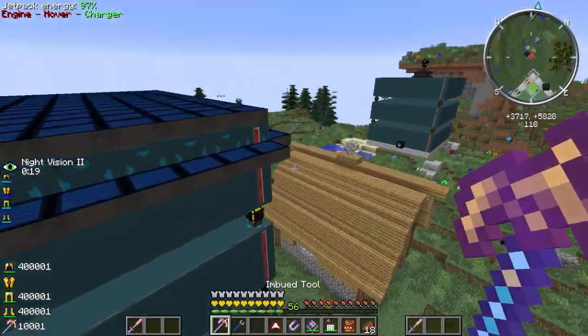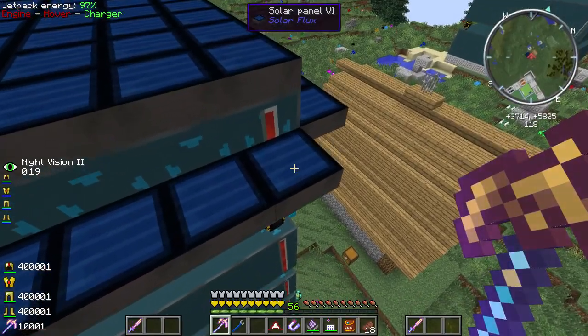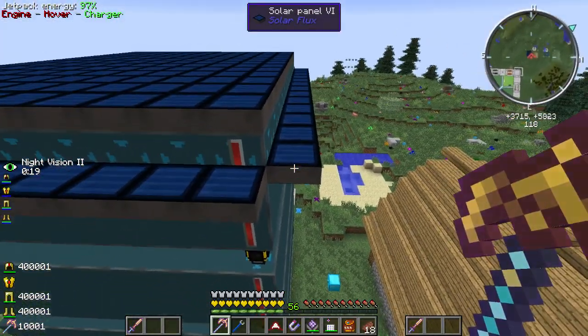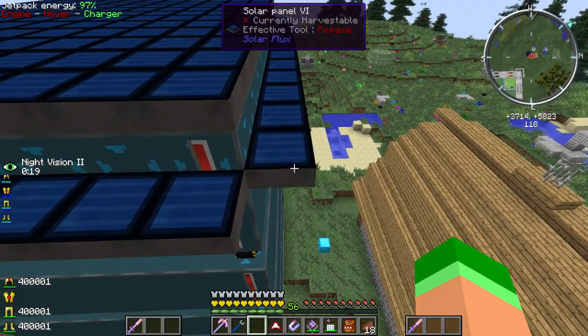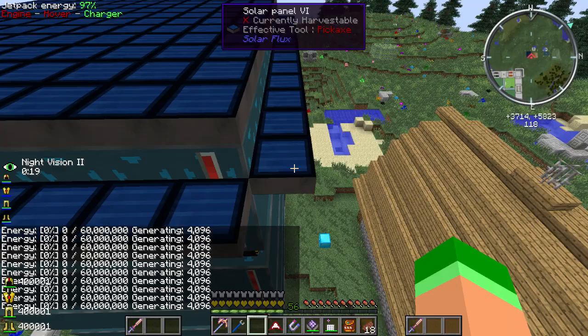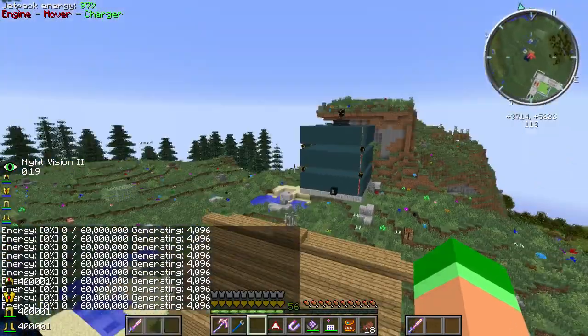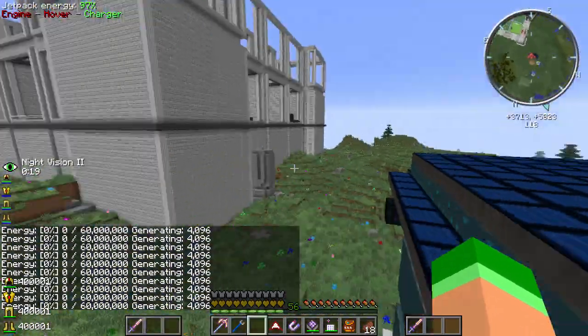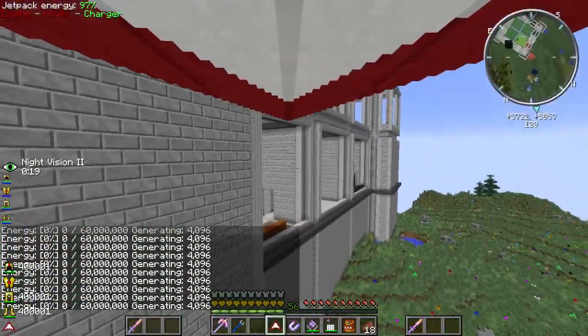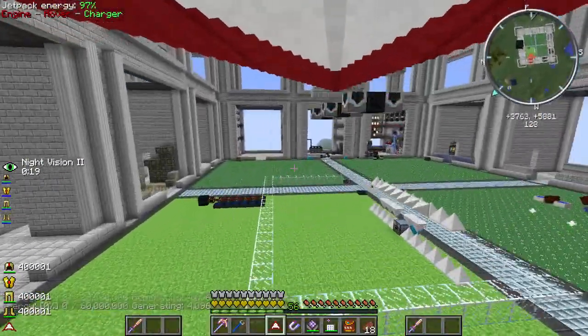Some people in the comments were mentioning they didn't think the solar panels could send power out through the side. If that were true these would be full right now - but if I look at them, they're empty and they're generating power. So it is sending power in, everything's going good.